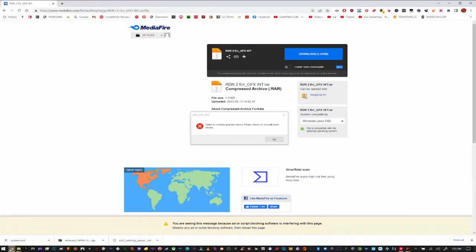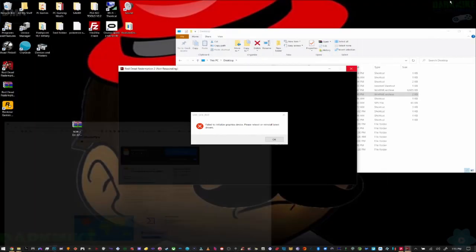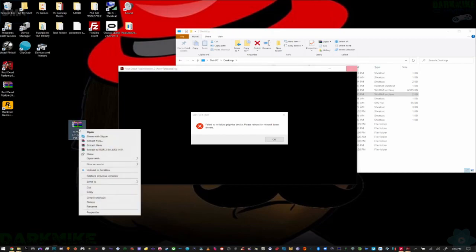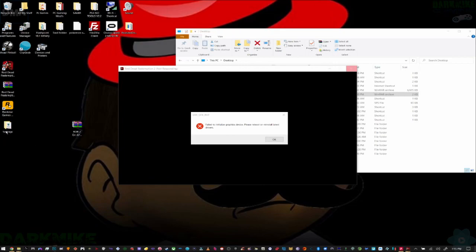There's going to be a link in the description that will take you to a file. Once you click and download it, find that file and move it straight to your desktop. Then once you do that, hit where it says extract here and it's going to pop up. This is the only thing you need.